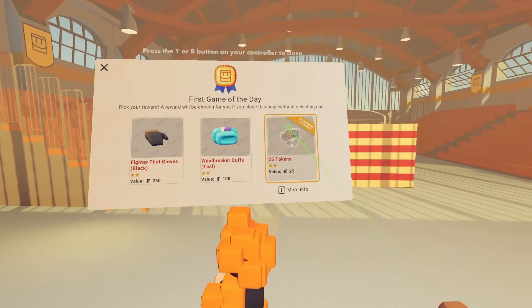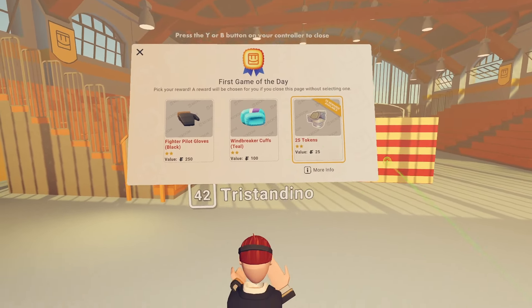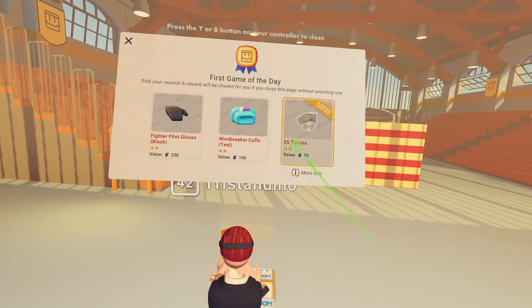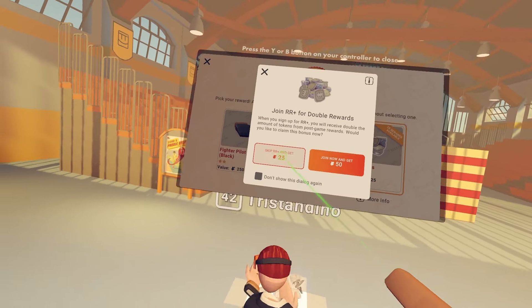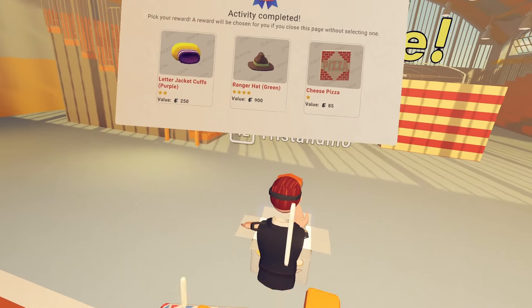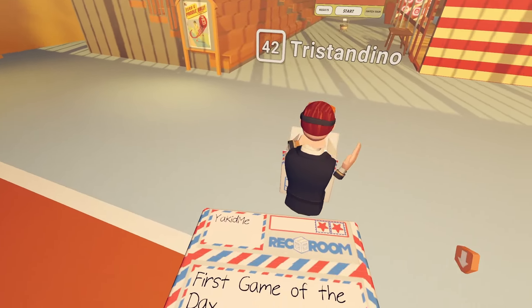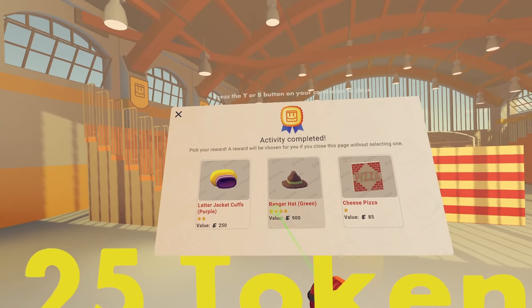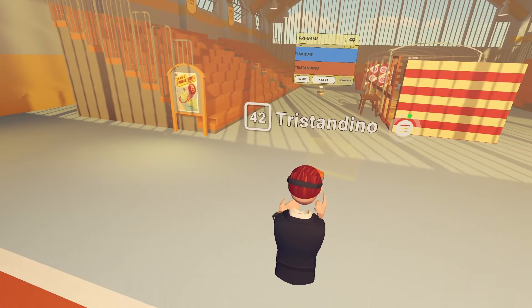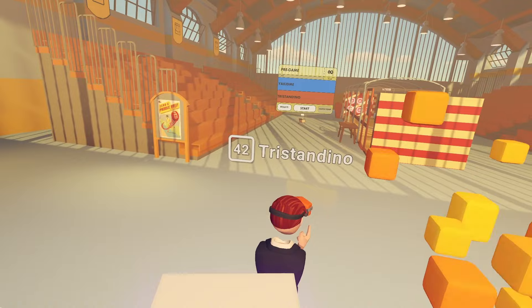You need to get five points for the game to be over, and then when you teleport back, let's see what we got. We can choose 25 tokens easily — that's just one way to get some tokens. You can join Rec Room Plus and double it, or you can skip getting Rec Room Plus and just get it here. And another activity completed — you get another reward if it's the first game of the day.